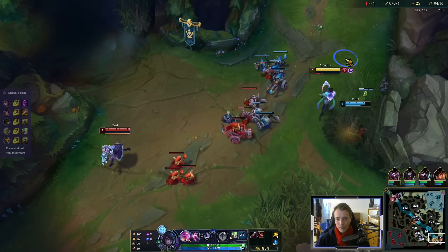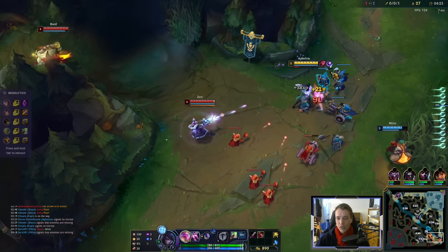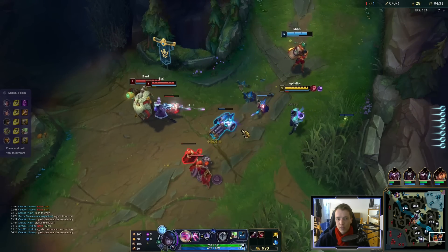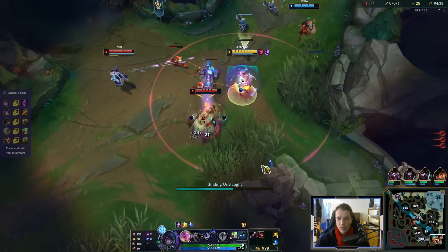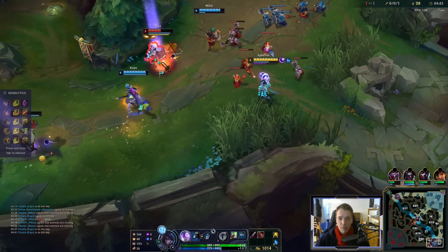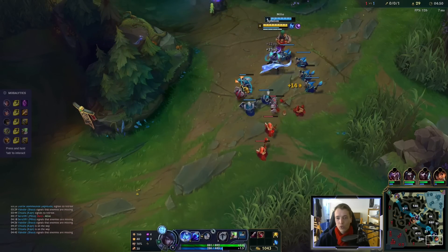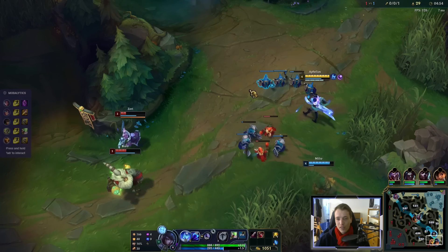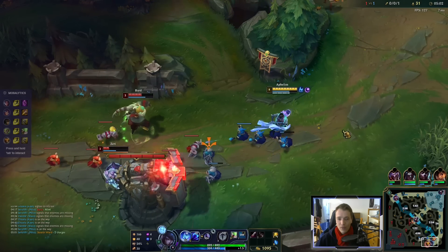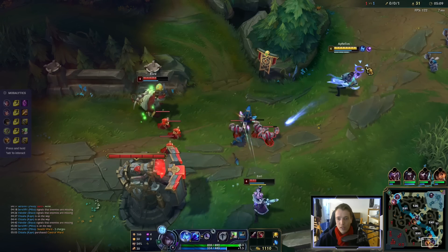Zeri is back — didn't buy much. We were left with the choice of either screwing up our wave and basing, or not basing and not screwing up our wave, and I chose the latter. Which means we're a little bit weaker right now, but we should be fine overall — not a big item disadvantage. That's literally all there is to Aphelios: you just auto, press Q, swap weapons, press Q.